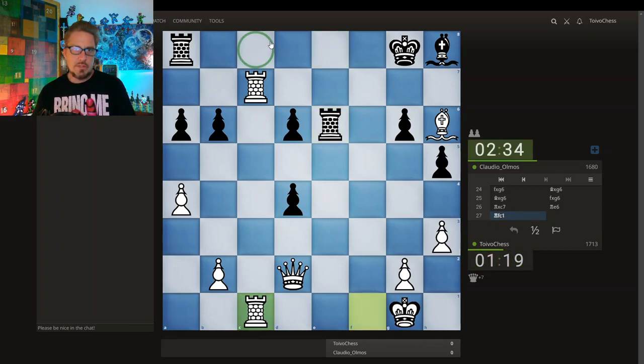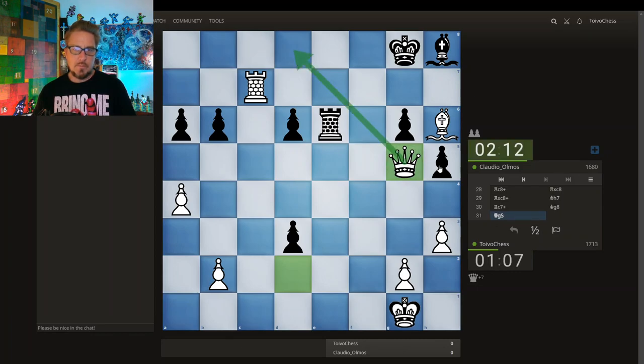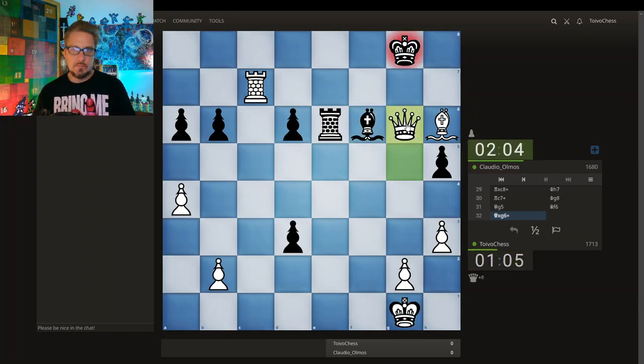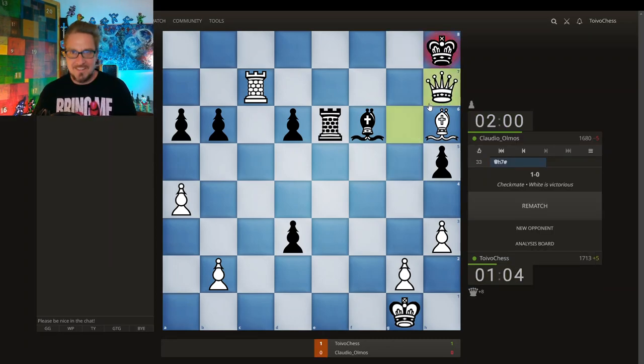Just doubling rooks here, going for this check. I'm going to check — king has to go to one of these two squares. The bishop is defended by the queen; I check here. The queen's coming in. There's a spite check here — king comes here, you can push the pawn, I get a check here. King has to go to the corner and then this is checkmate. Let's go! I hope you enjoyed that — I'll see you next time, cheers.